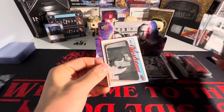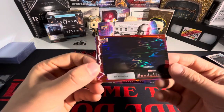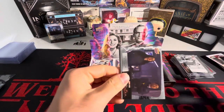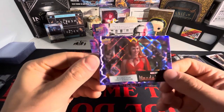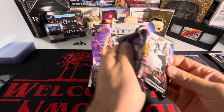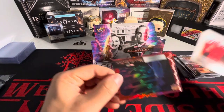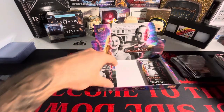Next pack — we got a 'Welcome to Westview' Wanda and Vision in red. It is all Wanda, there's nobody else but her. We got 'We Are Unusual Couple' in purple. Come on Wanda! This is 'Welcome to Westview' Scarlet Witch and we have a red.